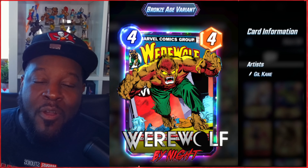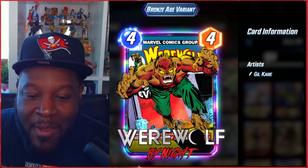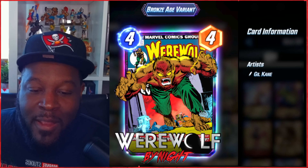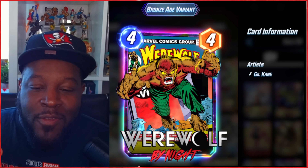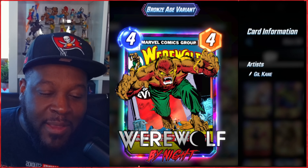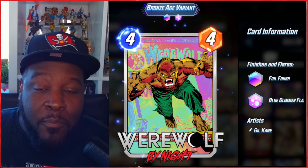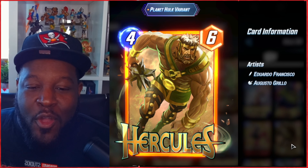Then we have the comic book back bronze age variant of Werewolf by Night. We knew the background sky was going to move around, but we were hoping for a bit more animation for things in the background. That's not a problem — I love the 3D effect, I love the pop out, and of course the comic book back. We did get a split: a foil finish with blue glimmer flare. Not too crazy, but a solid split on this variant.